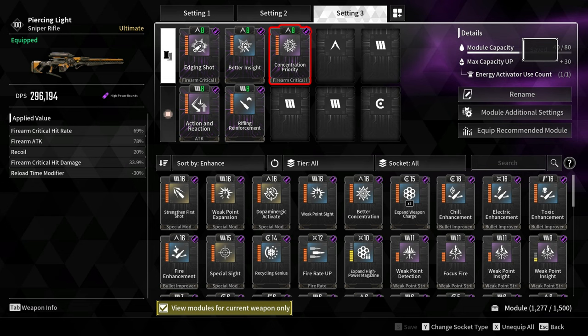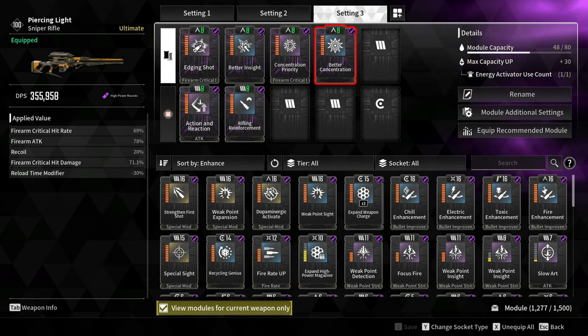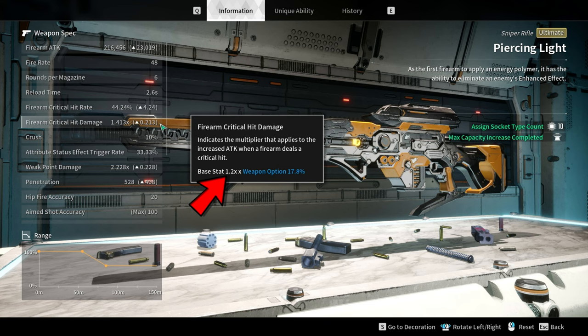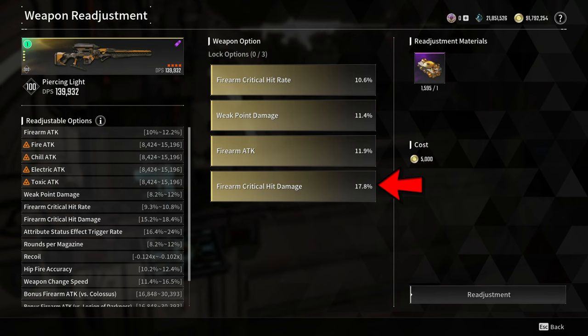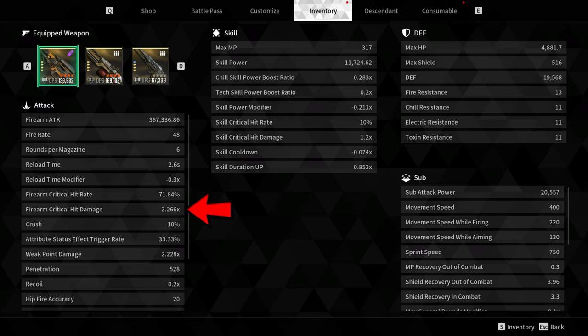For the Critical Hit Damage modules, I'm using Concentration Priority and Better Concentration, increasing Critical Hit Damage by 71%. The base Critical Hit Damage of this weapon is 1.2 times. Adding the two modules increases it from 1.2 times to 2.053 times. If we include the Weapon Readjustment option, it gives a total Critical Hit Damage of 2.266 times.